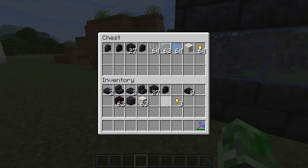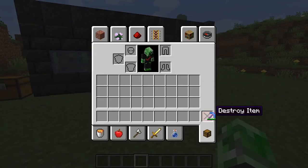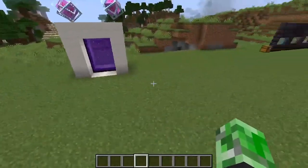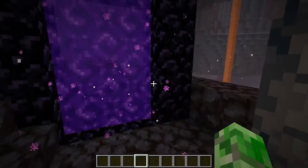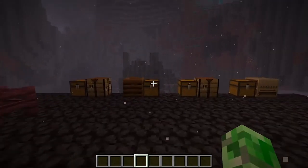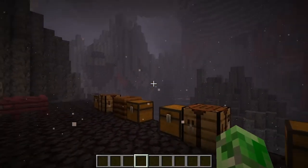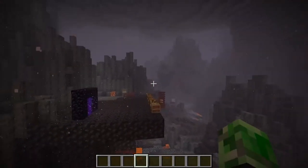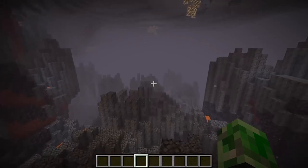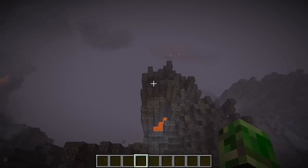Now we're done with the blackstone and building blocks section. Let's show the new nether biome. Just like that, we are in the nether and in the new biome. When I first made the nether portal in this world and walked in, I didn't even have to search for the new biome. This right here is the new biome — it's called the Basalt Delta biome. It's a really cool addition.